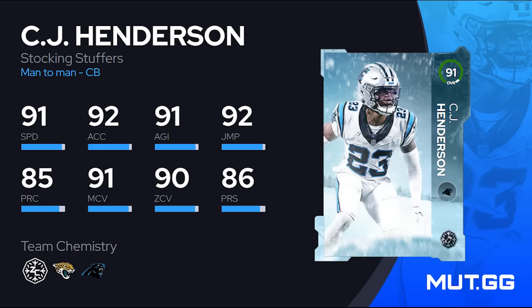If you prefer man coverage, CJ Henderson is the better option of the two cornerbacks — 91 man, 90 zone, 91 speed, 92 jumping, good agility and acceleration, six foot one. His abilities favor man coverage: Short Route KO and Mid Route KO both at 3 AP. I wish one of these corners got Pick Artist — we really don't have many free corners in the game that get that ability.